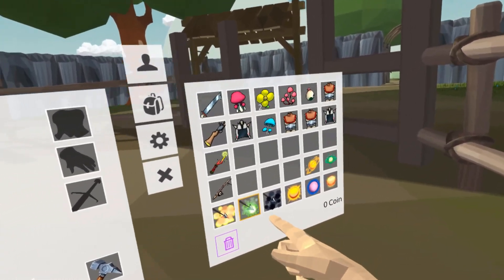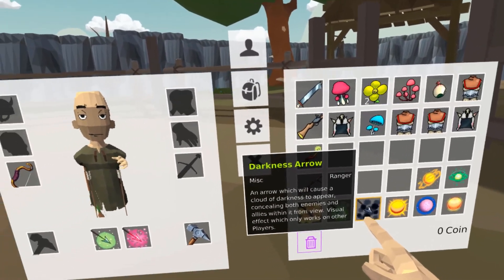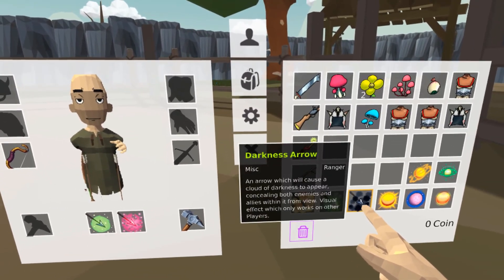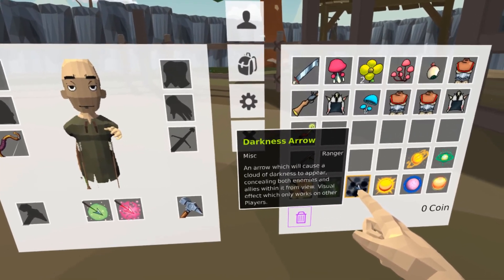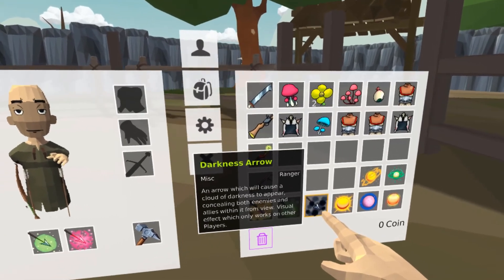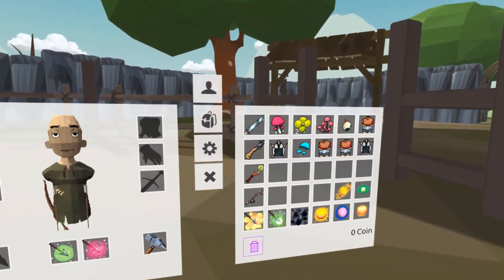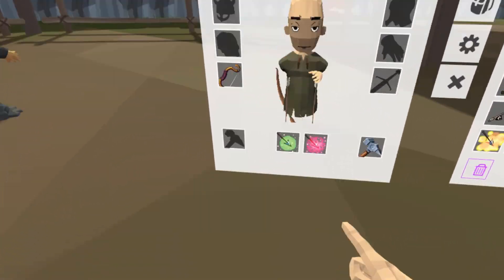The other new ability is Darkness Arrow, a utility spell. It's an arrow that causes a Cloud of Darkness to appear, concealing both enemies and allies within it from view — a visual effect which only works on other players. It's completely utility, only potentially useful in PvP. It has a pretty long cooldown and not so long a duration.